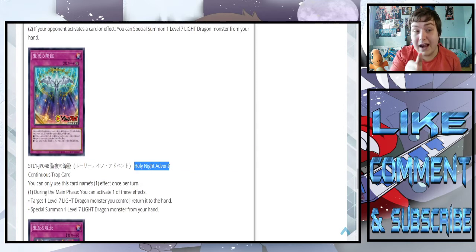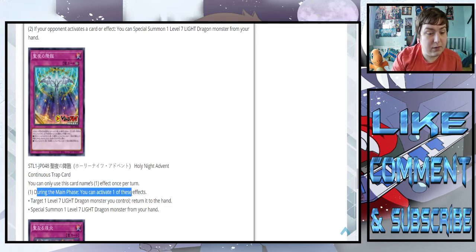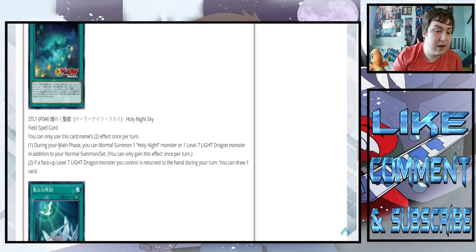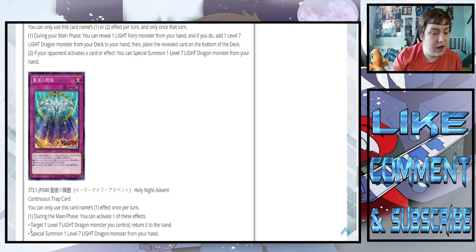Holy Night Advent — we've got an advent calendar now. During your main phase, you can activate one of these effects: target one level seven light dragon you control and return it to the hand — to get draws off the field spell, I suppose. Or special summon one level seven light dragon monster from your hand. This deck really does just revolve around summoning Christmas dragon, doesn't it?